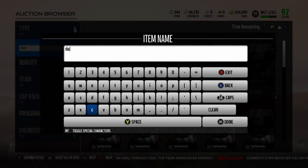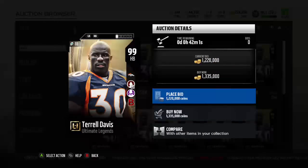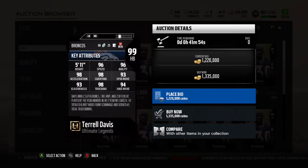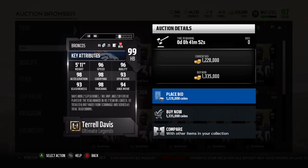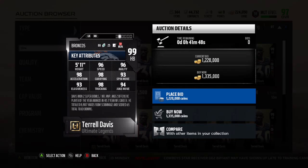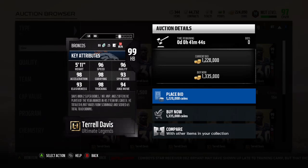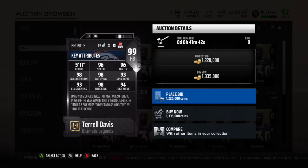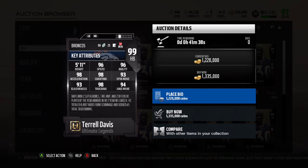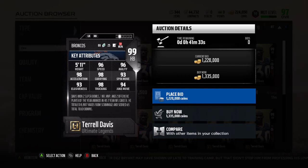Let's go check out the Terrell Davis. He looks really, really good. As I said, he does have the Battle Ready ability. 96 Speed — I kind of wish that was 98 to be the same as Barry Sanders, because I think Barry Sanders has 98. But 96 Speed is usable. 98 Carry, 93 Spin, 93 Elusive, 98 Truck — wow — 94 Juke. Looks really, really good. It's a combination of trucking and juke.